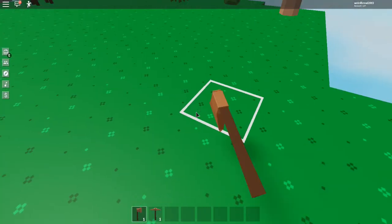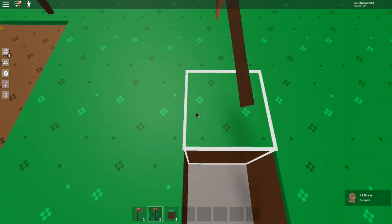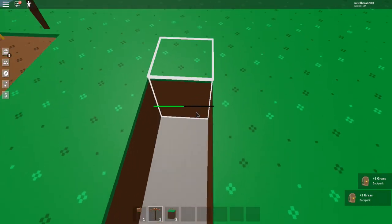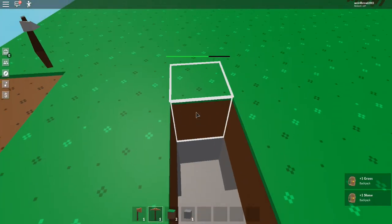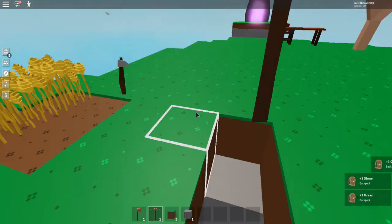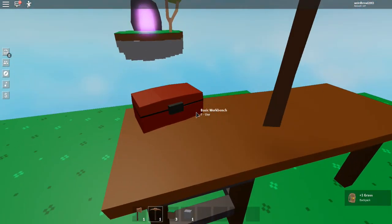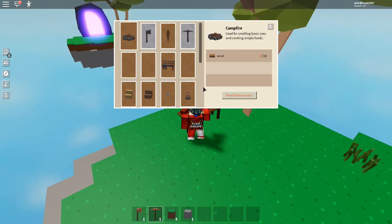Wait, can I use it? Okay, so this is how you basically start off. I don't get a chest or anything. Okay, so let's see the workbench.